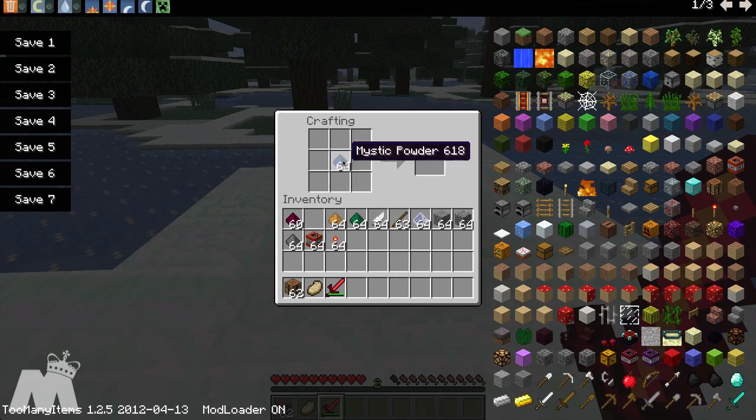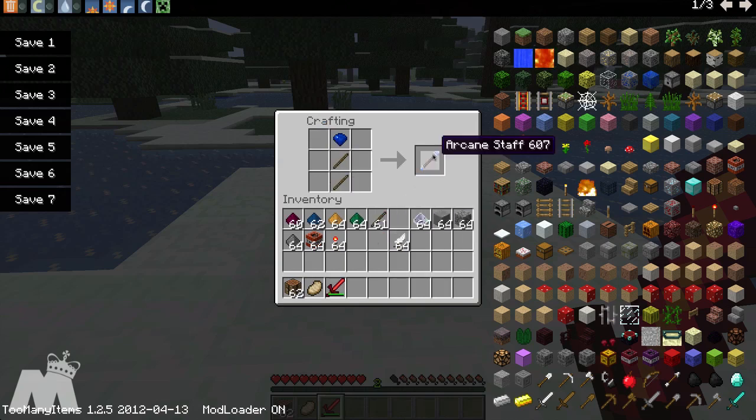Let's move on to the Mystic Powder. You craft this like you would a shovel, and this is the Arcane Staff. We're actually going to need two of them, because we're going to craft something else with them.